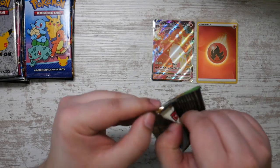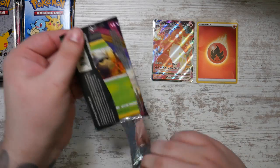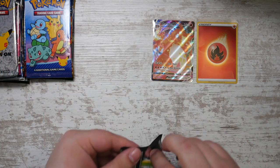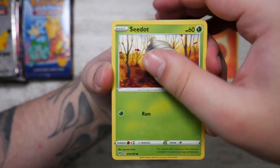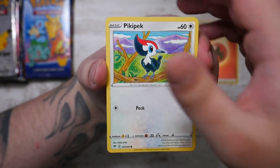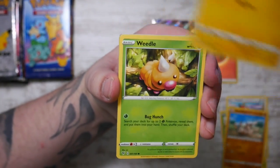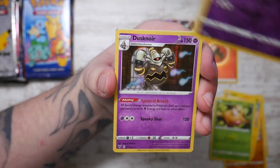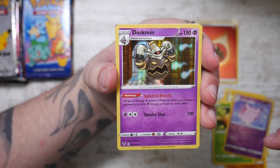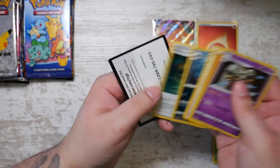Vivid Voltage - the best card you want to pull is of course the rainbow Pikachu. I've already pulled the full art with the pink background, which I think is the second best card you can get, but I wouldn't mind the rainbow one for my Pikachu page in my binder. But we just get a Dusknoir - still pretty nice - and another fire energy, a League Staff Krokorok, and an Aromatic Energy.